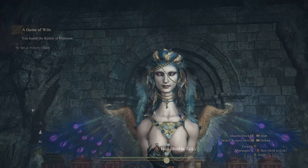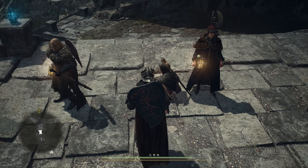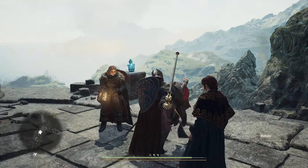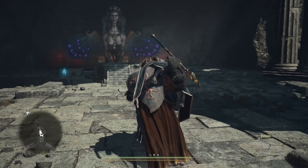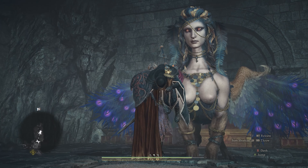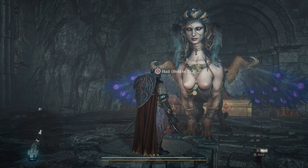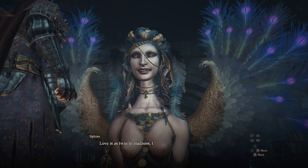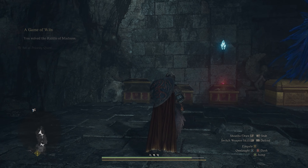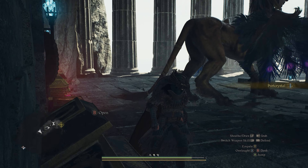The next riddle is the Riddle of Madness, where the Sphinx tasks you with finding someone you have maximum affinity with and bringing them to her. You can bring any NPC you've given gifts to, but the easiest solution is to simply grab your own Pawn, carry them over to the pedestal, put them down, and present them to the Sphinx. You have maximum affinity with your Pawn, so the Sphinx will accept this — and your reward will be a Port Crystal.